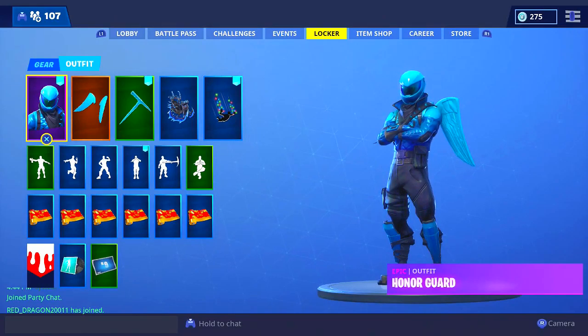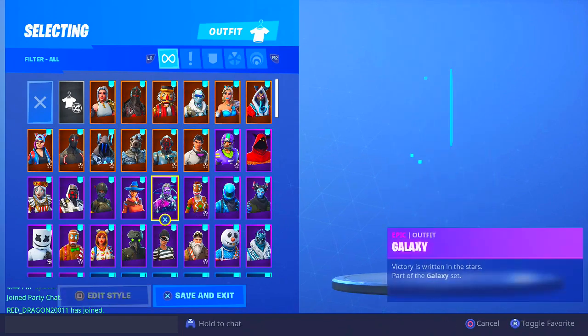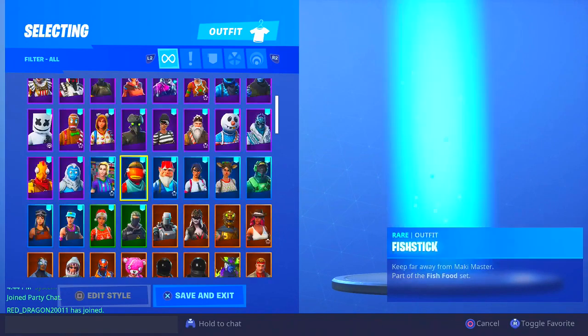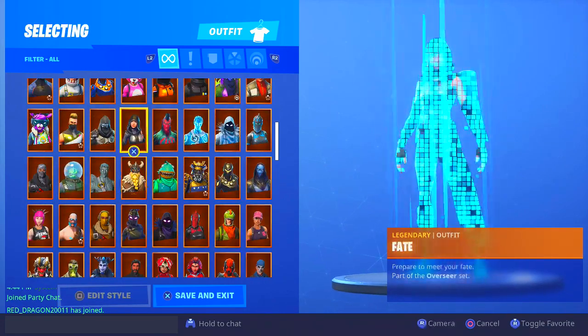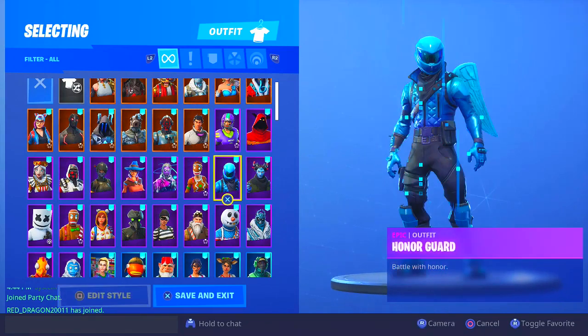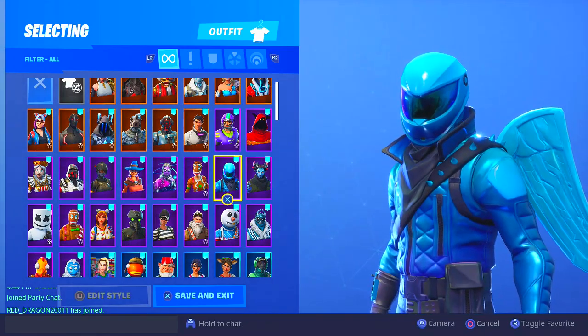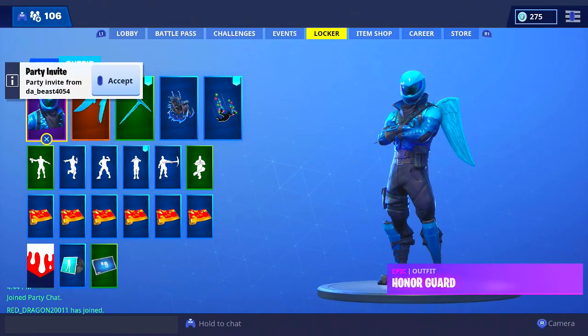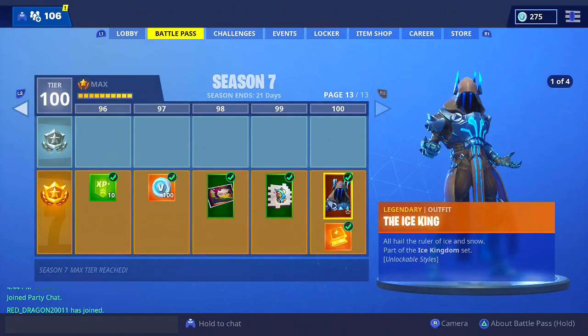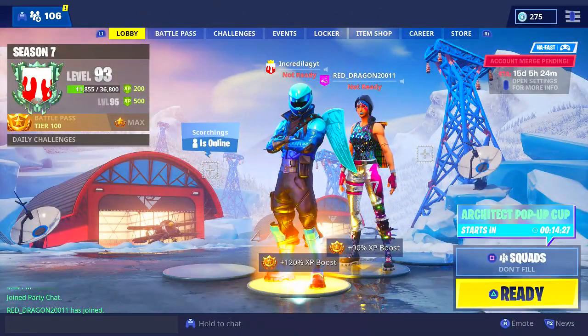The only skins on the account I merged are the EON skin, the Red Double Helix, and the Fish Stick — which is kind of crazy because I already have the Double Helix and Fish Stick on my main account. My locker is really insane, but the only exclusive skin I needed that I didn't already have is the EON skin. Thanks to the account merge feature, we can unlock it — we just gotta wait 15 days.